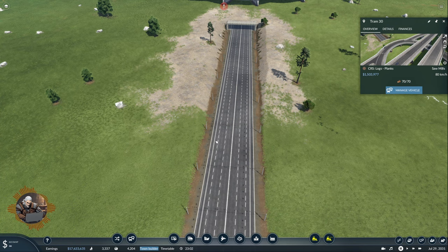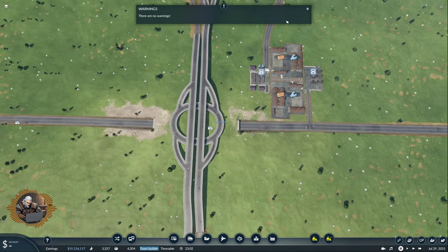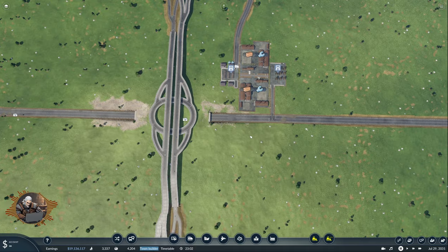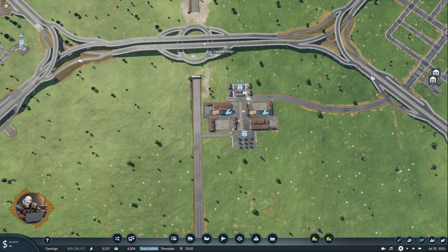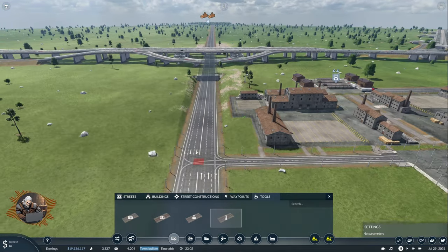Yeah, but we have a problem. Why do we have a problem? Let me think about it. There were two trams here. If I want to use delivery trucks to use that road to get up there, which I could do from here as well — I don't have to go all this way. Do we want to have such a connection? Maybe we do.